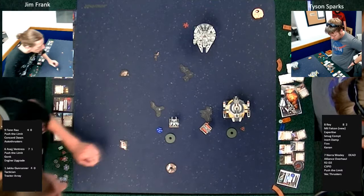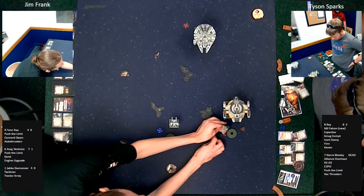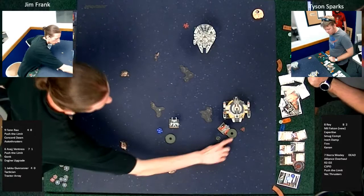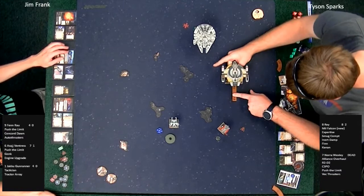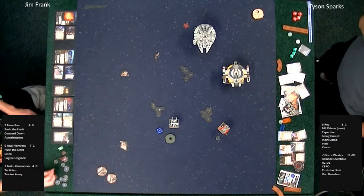Dials are down. Jakku Gunrunner with a one-turn. When you can shoot at Rey you might as well — you've got more dice than she does. Yeah, three ships. This is the time where you become kind of a sloppy X-Wing player — you've got one ship left, they're flying everything. Just try and get as many red dice as you can.